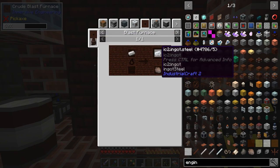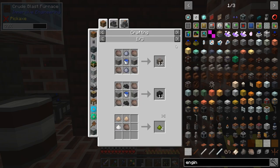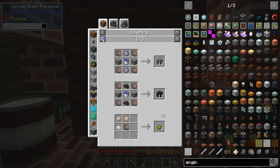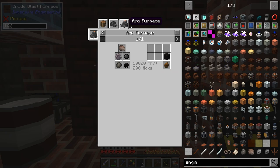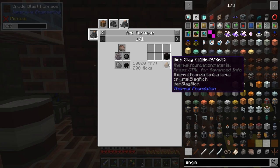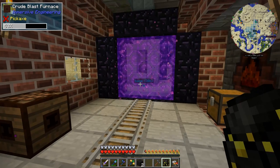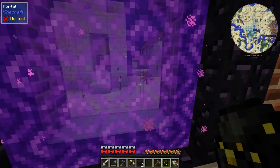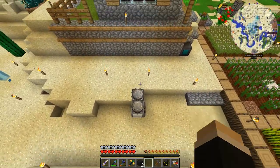The improved blast furnace produces slag. You can crush phyto-grow and combine it with tar in a crusher to get blackrock — I didn't know that until now, pretty cool. Let's leave the blast furnace working and continue to the next step. There's been a sound issue lately.